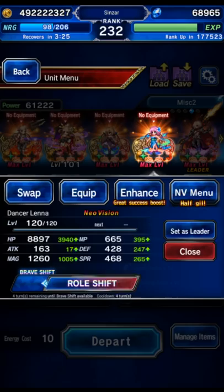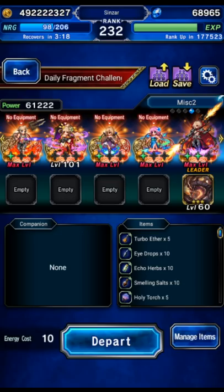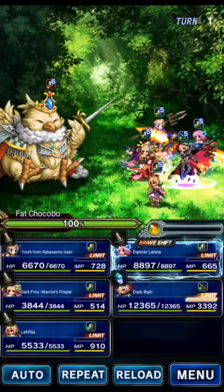So we're going to be using Lena in my shard party to Brave Shift, and this is the rest of my party. Let's get in here and do it. So we get in here, and we're going to do the fight the normal way. We're just going to kill the boss.